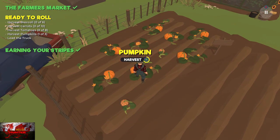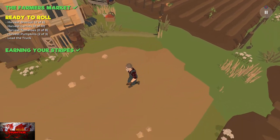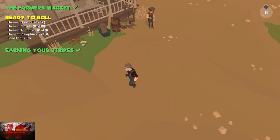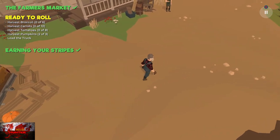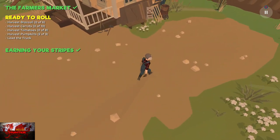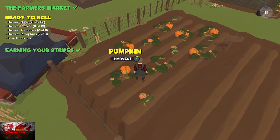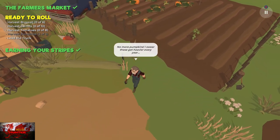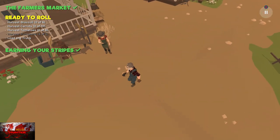If you end up picking three up in a row you won't get the achievement, so pick up one, take it to the truck, then load that one up, then grab the next pumpkin — and that should be that for pumpkin-related achievements. Go to any one, pick it up as quick as you can. It's a shame we can't run in the game, but you know.